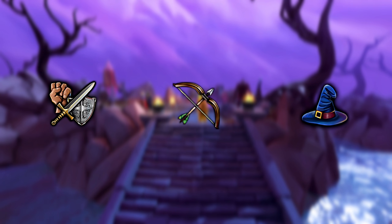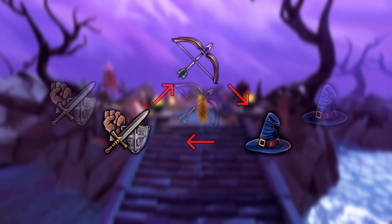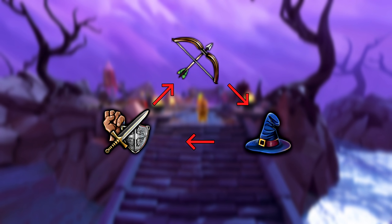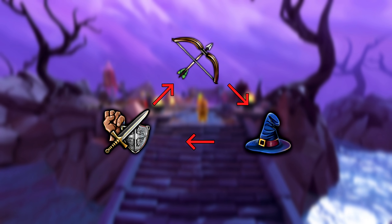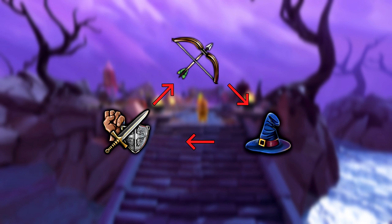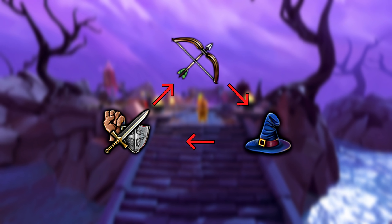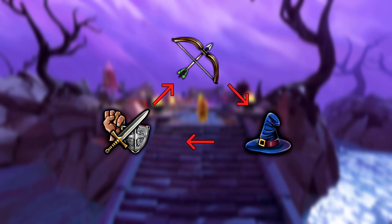In RuneScape we have something called the combat triangle, where ranged beats out magic, magic beats out melee, and melee beats out ranged. This is based on common logic — for example, an arrow will have far less difficulty going through some majestic robes than going through full plate armor.